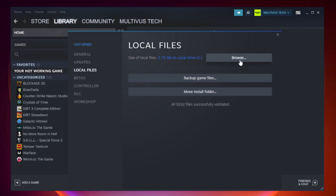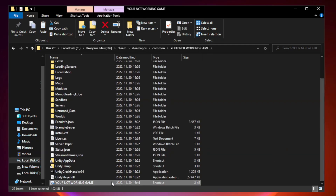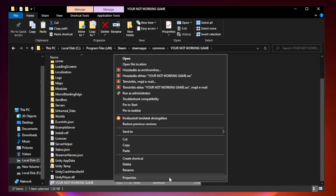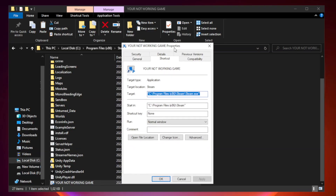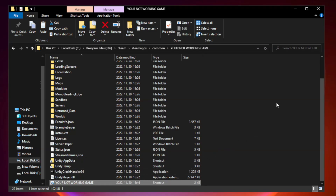Click Browse. Right-click your not working game application and click Properties. Go to Compatibility. Check Run this program in compatibility mode and try Windows 7 and Windows 8. Check Disable Full Screen Optimizations. Check Run this program as an Administrator. Click Apply and OK. Close the window.